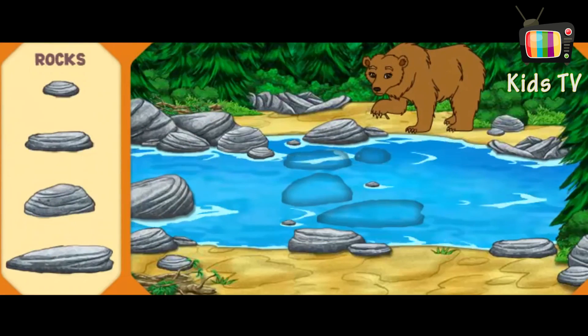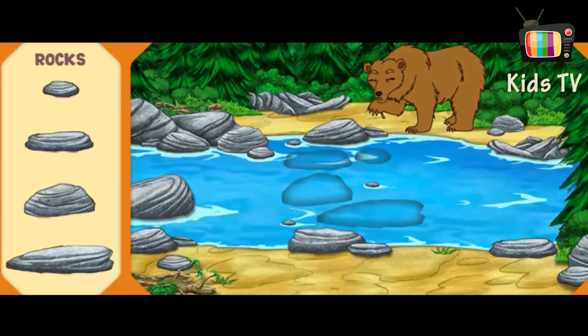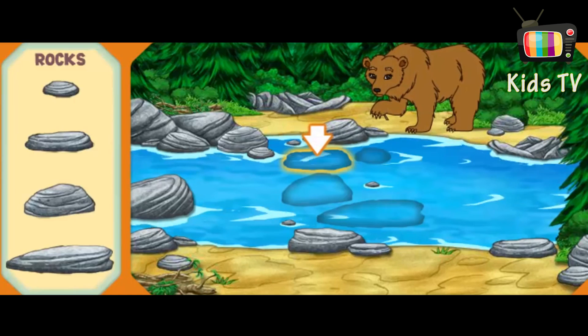There's Mommy Grizzly! She has a thorn stuck in her foot — that's why she's acting so fierce. Help me put together the stone path so we can cross the river and help Mommy Grizzly. Help me find the stone that is shaped like this one.